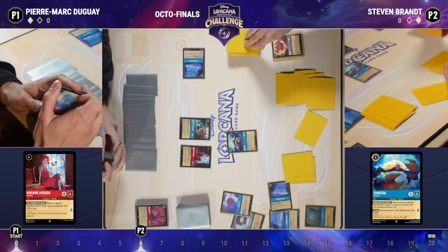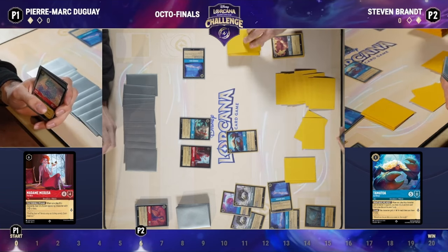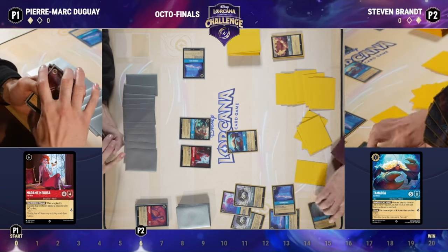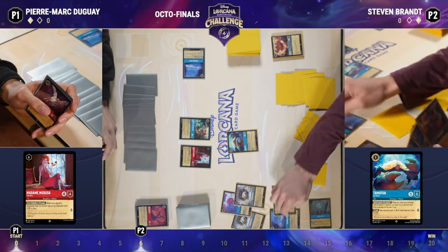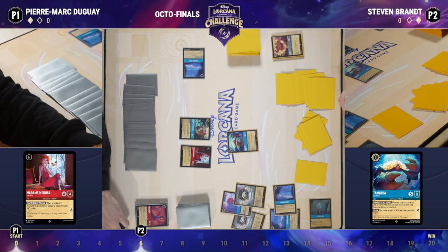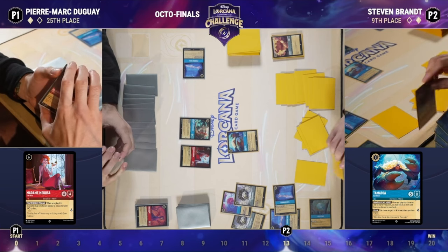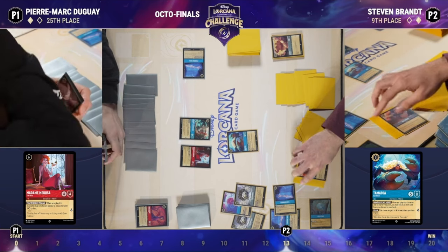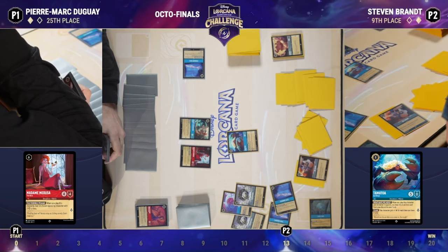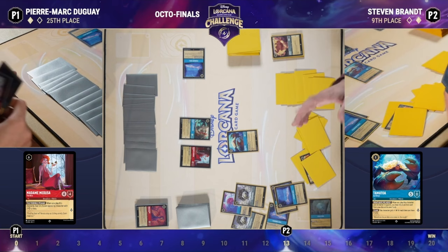There's the Tamatoa — it's going to bring that Popsicle back to him. We go ahead and play that Popsicle, and of course we have the ink available for the Lucky Dime. Now we're going to see Steven start to close out this game. We got the Lucky Dime — one, two, three, four, five, six, seven lore — that he's going to get off that Lucky Dime from Tamatoa. Steven is absolutely representing game on the following turn unless Pierre can do something about it.